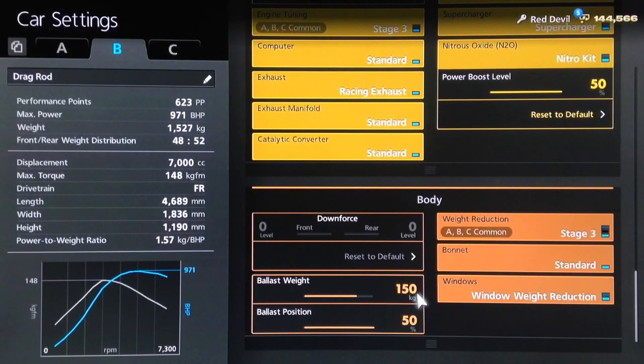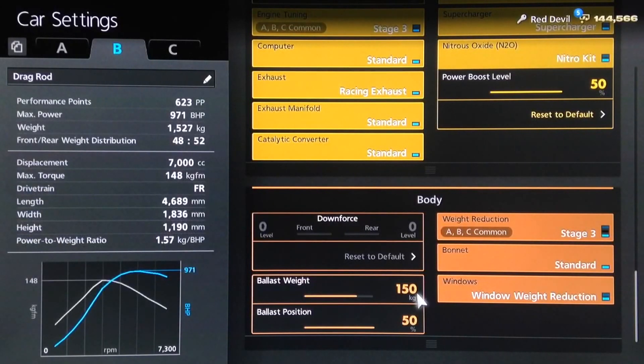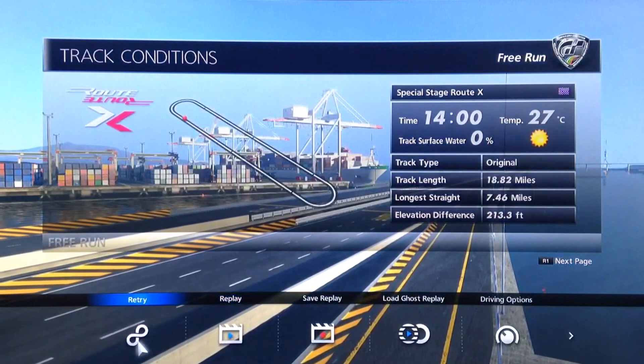As with some of my other rear-wheel drive drag tunes, you have two options. If you want this as a longer distance drag tune, say to go up against primarily other muscle cars, then you want to have your ballast on zero. If, however, you want to improve it just over the quarter mile, then give it a 150 kilo ballast. Any less or more than that, and it's not as effective.